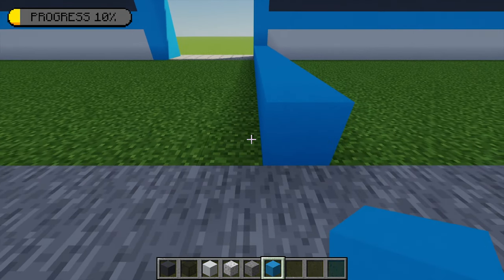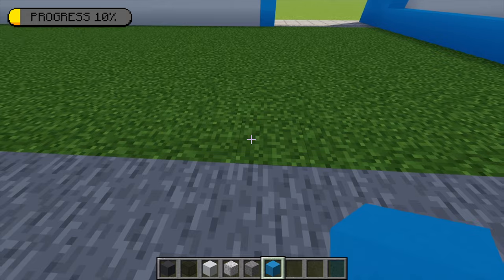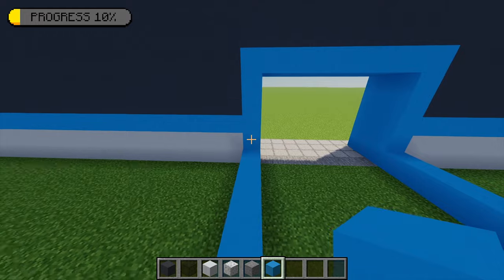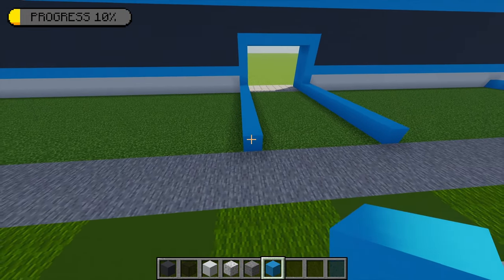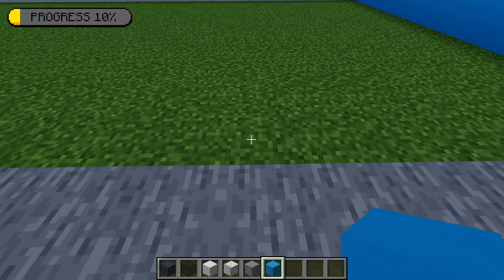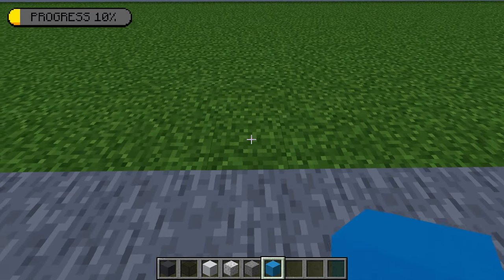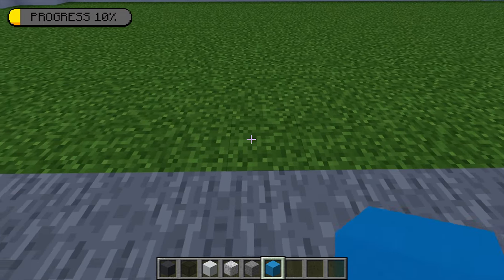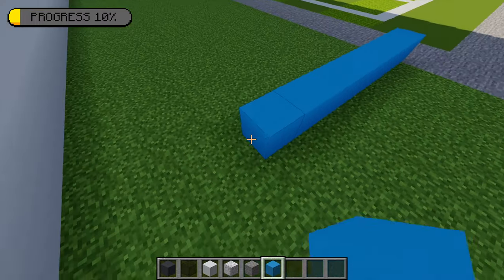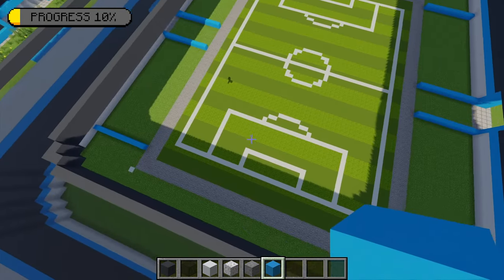Moving back to the front, counting across eight blocks and on that eighth block placing another light blue concrete, extending the back so it meets the left side of the entrance. Then counting across another 28 blocks and placing a light blue concrete, extending the back across to the wall. By doing this, this will mark out all of our side seats. So now that everything is marked out, I can now start creating all of the seats for our stadium.